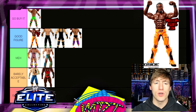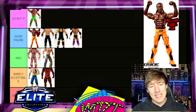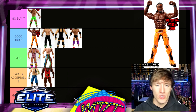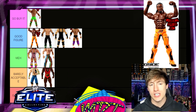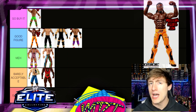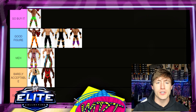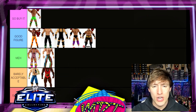Elite 27 Kofi Kingston — Good Figure. It comes with a cloth goods t-shirt, which is a unique touch. It's a very good figure, kind of a moment in time. It might end up in Go Buy It before the end of this, but for now I'm putting it in Good Figure. Very solid Kofi Kingston, I like that figure a lot.